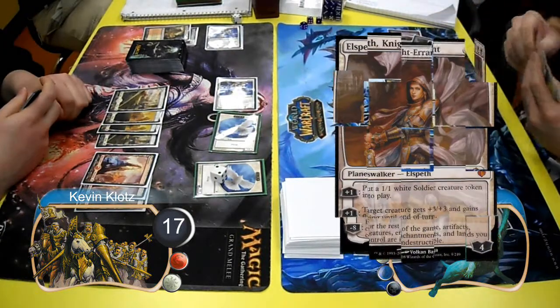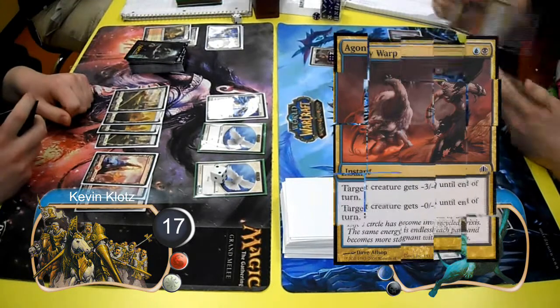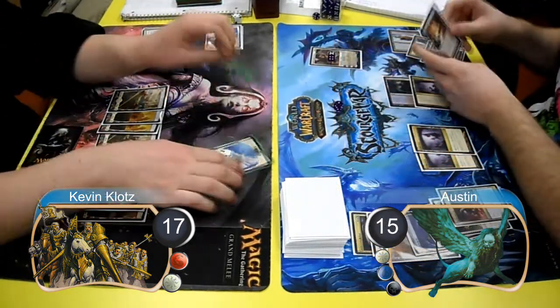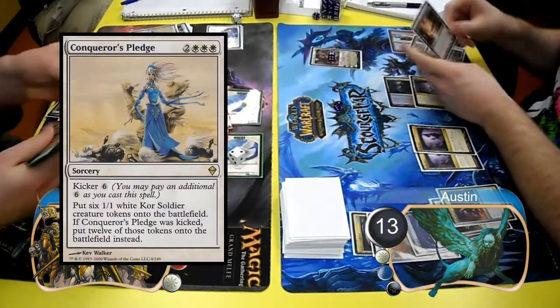On Austin's next turn, he simply played Elspeth and made a Soldier token. During my upkeep, Austin used an Agony Warp to kill my Emeria Angel and shrink one of my bird tokens, and then I attacked with my bird tokens for 2 damage, and then cast a Conqueror's Pledge post-combat to make 6 more dudes.